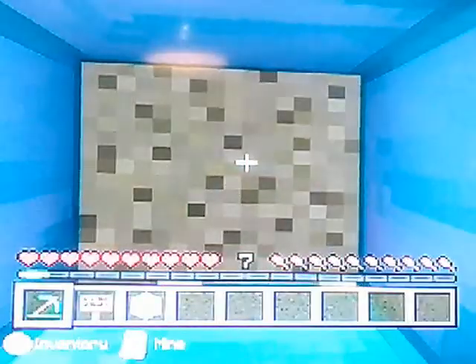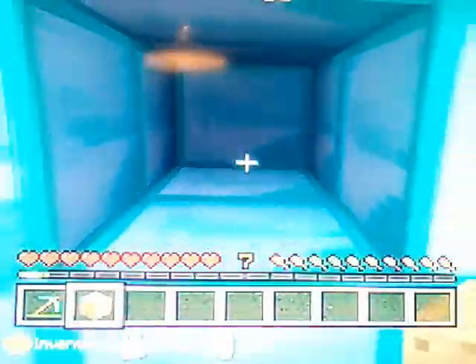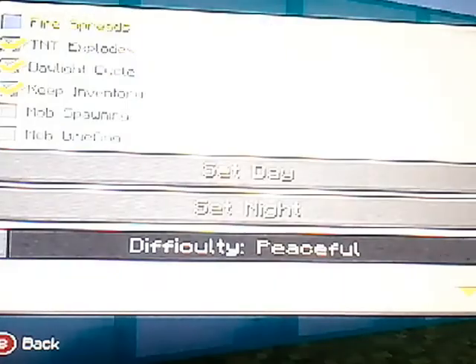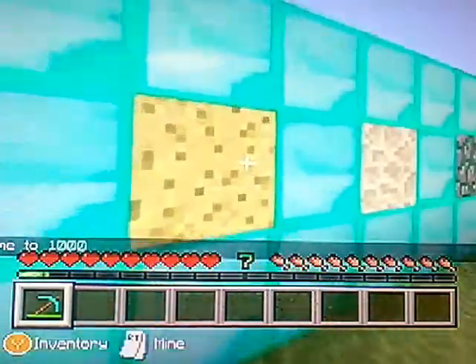At number two is sponge. You're probably thinking, why sponge? It can soak up water, but not in Minecraft 360 — in 360 it cannot do that. So in survival on 360, that is all it does: it just looks nice.